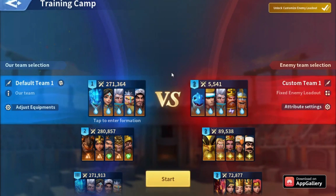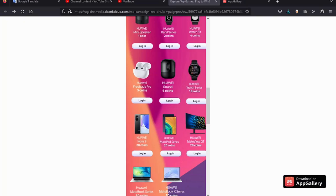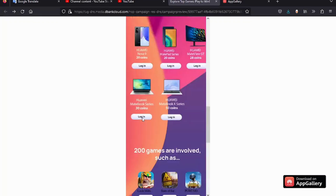Don't forget to check the description below for the Huawei App Gallery campaign — you can find everything there, and when you open the page all the information will be available.